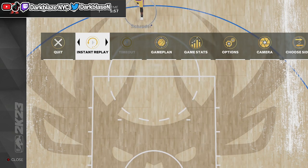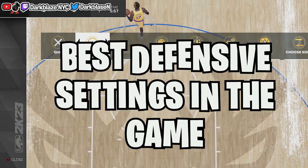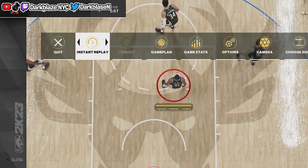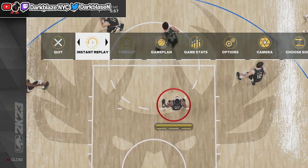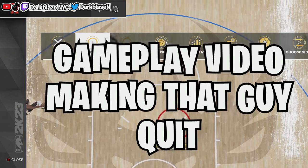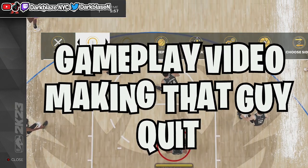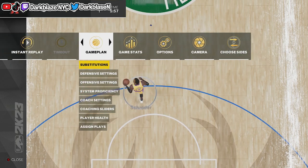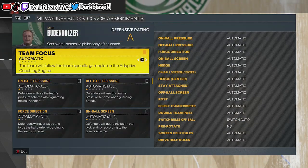Today I'm going to show you the best defensive settings to use playing online on MyTeam. It doesn't matter what mode you play. After I show you the defensive settings, I'm going to show you the game plan and how I make this guy quit while blowing him out. First, press Start, go to Game Plan, then Defensive Settings.